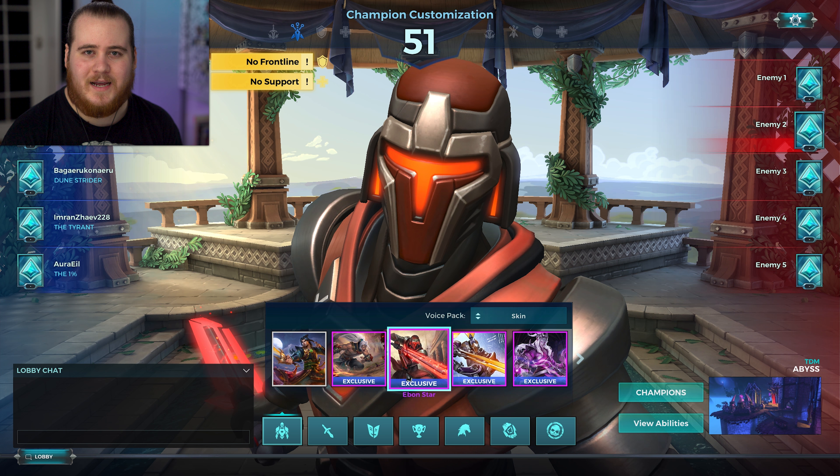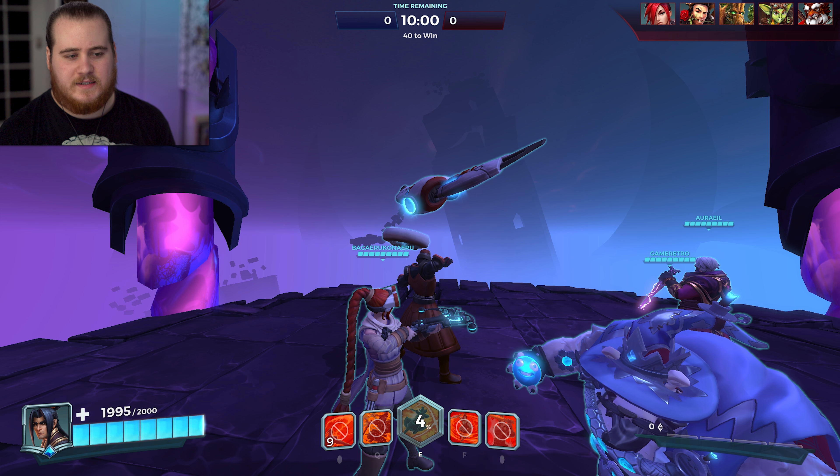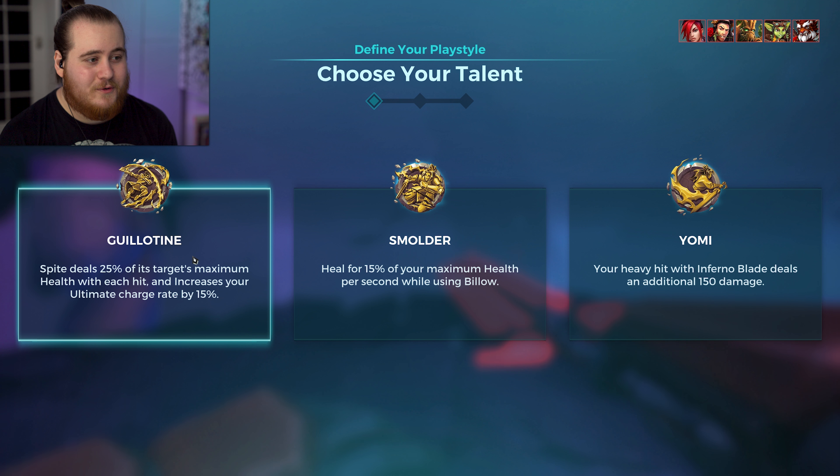Moving on for game one. We've got TDM Abyss. We've got a Cassia, a Victor, a Beaker, and a Corvus. I'm up against Tenando, a Grover, a Ruckus, a Tiberius, and an Ashe. My voice actually might give out on me before I want to stop playing, so that's another thing that might cut this video off kind of short.